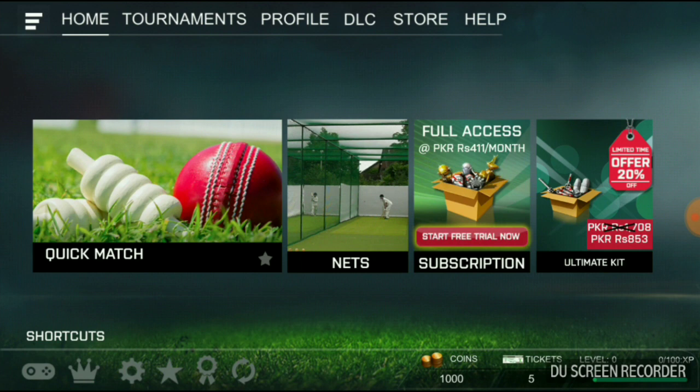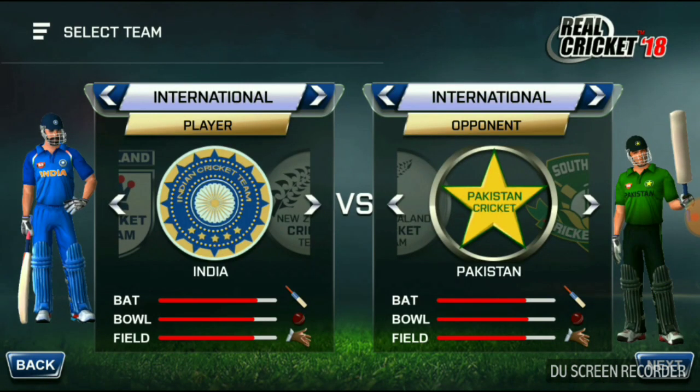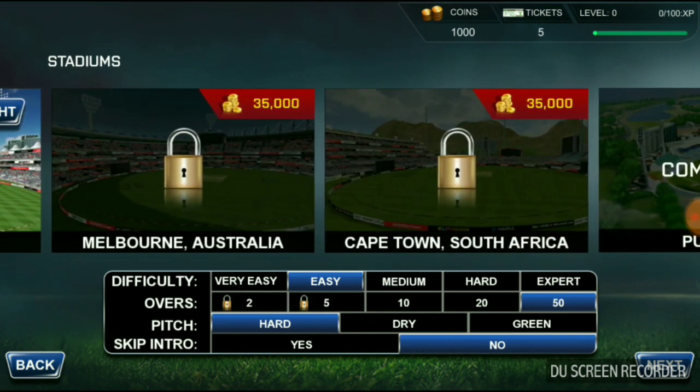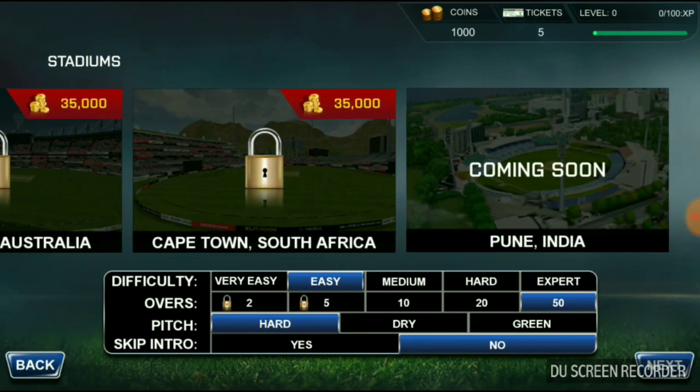A new ground has been added. Previously there were only two grounds — Mumbai and London. Now two other grounds have been added: Melbourne and Cape Town, representing Australia and South Africa. Two new grounds are added and more are coming soon.